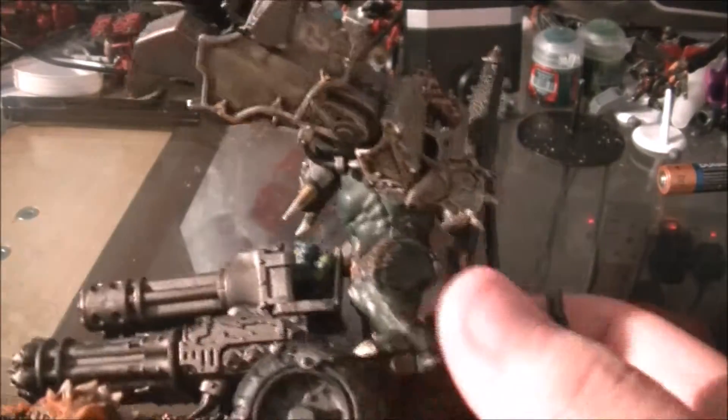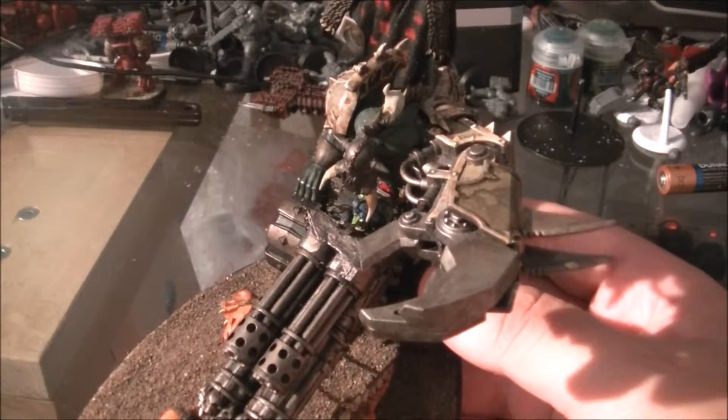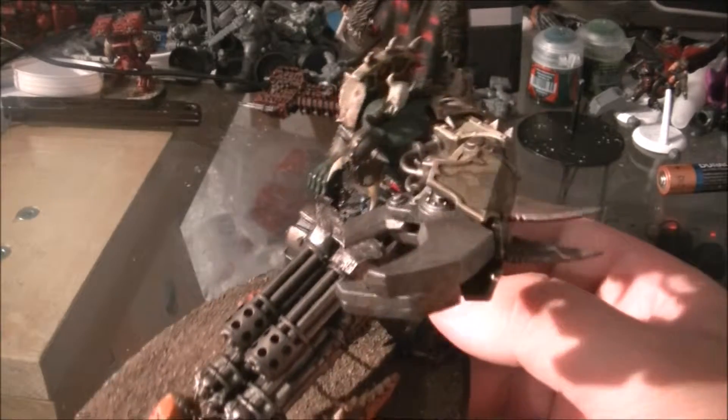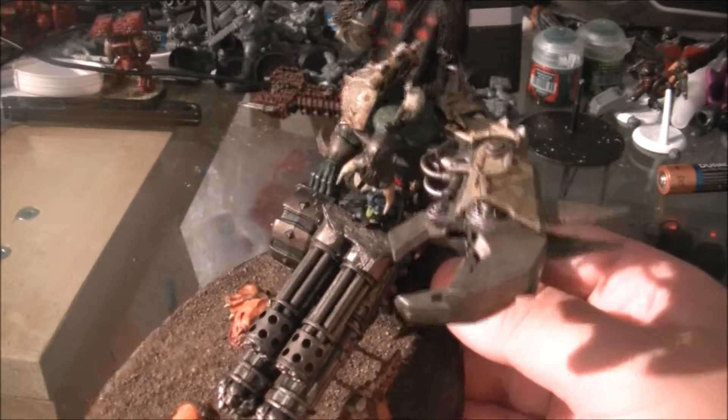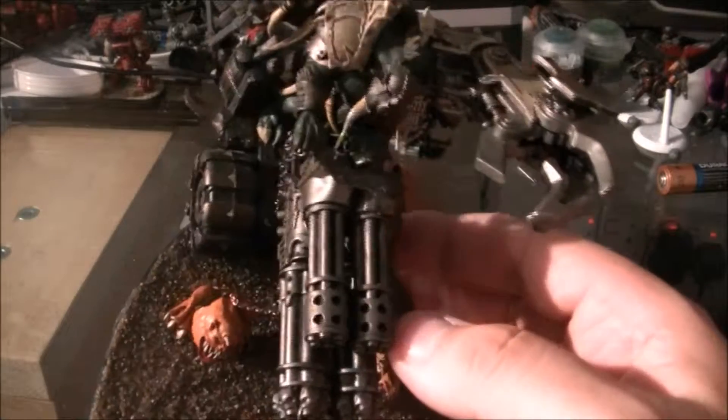It was a Nurgle-themed Soul Grinder, I should clarify. So here you are — Death Guard pauldrons from the Maulerfiend kit and the Death Guard Power Claw off the Soul Grinder — well, the same kit as the Defiler, pretty much. There's not really much more to it; it's pretty straightforward, if I'm honest, but it looks rather impressive.